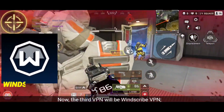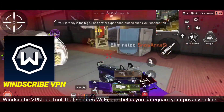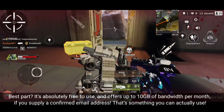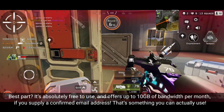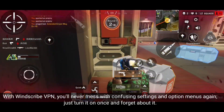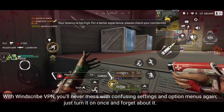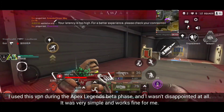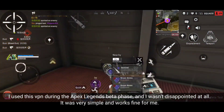The third VPN will be Windscribe VPN. Windscribe VPN is a tool that secures Wi-Fi and helps you safeguard your privacy online. Best part? It's absolutely free to use and offers up to 10 gigabytes of bandwidth per month if you supply a confirmed email address — that's something you can actually use. With Windscribe VPN, you'll never mess with confusing settings and option menus again. Just turn it on once and forget about it. I used this VPN during the Apex Legends beta phase and I wasn't disappointed at all. It was very simple and works fine for me.